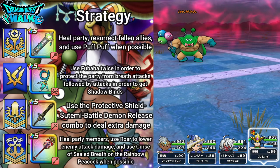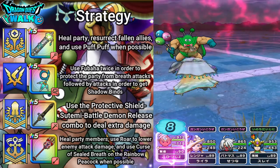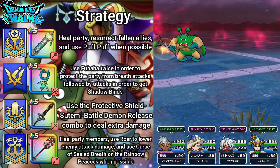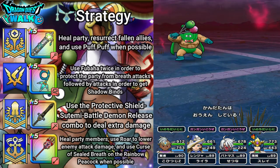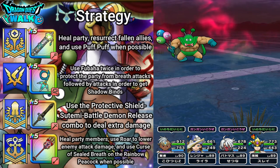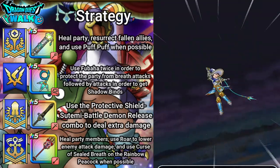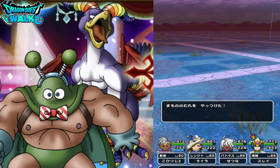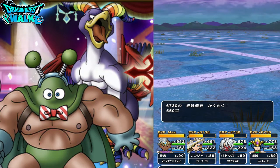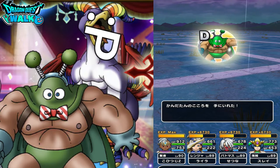He's almost down, so I'm just going to heal up. This turn he should probably go down — yes, right there. And I get a Kanata soul and a D rank reward.